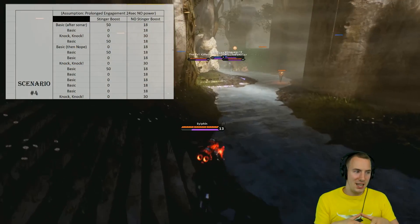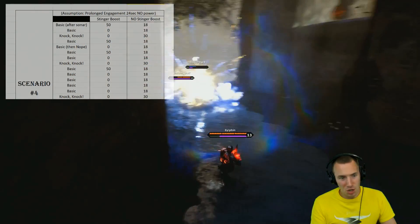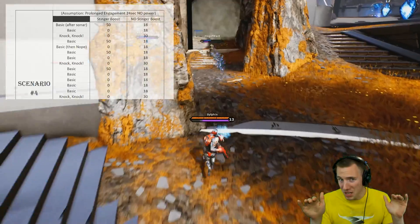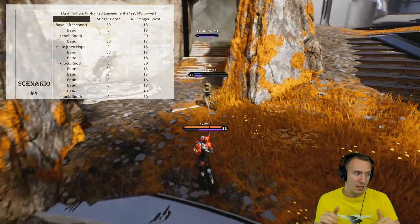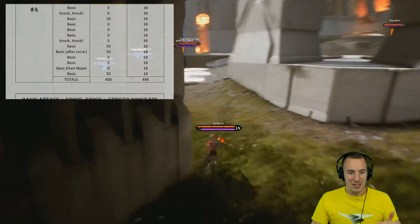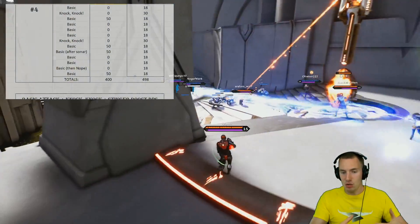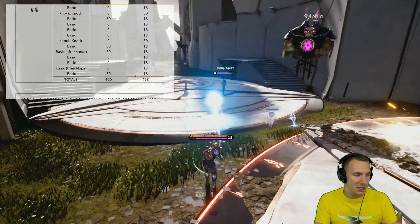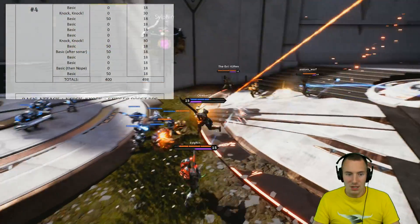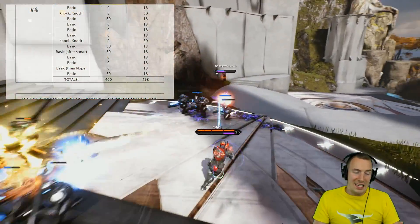I wanted to see at what point does Stinger Boost break down. It seems to be right at the almost-no-power point. In the same prolonged 24-second engagement, if you somehow have no additional power built on your Wraith — none, zip — when you do the math, finally Stinger Boost is not worth it. Not going for Stinger Boost and having that power naturally built, going on basic attacks that aren't empowered, it finally beats out. It's a 25% — roughly one-fifth — increase in overall damage, but it's really not that far behind.